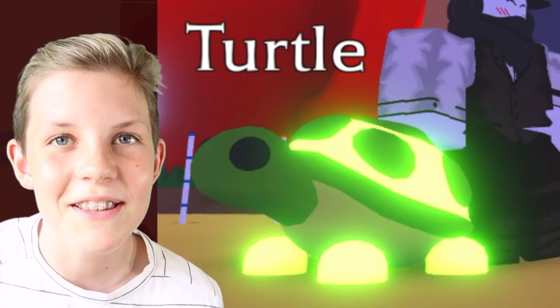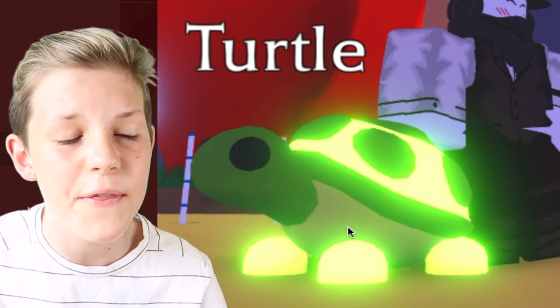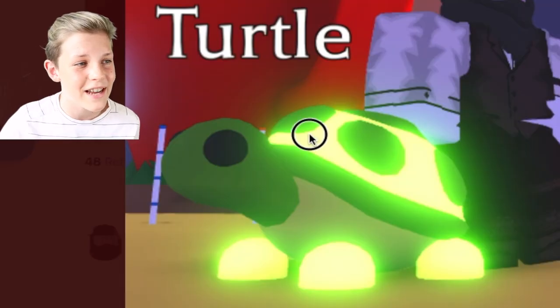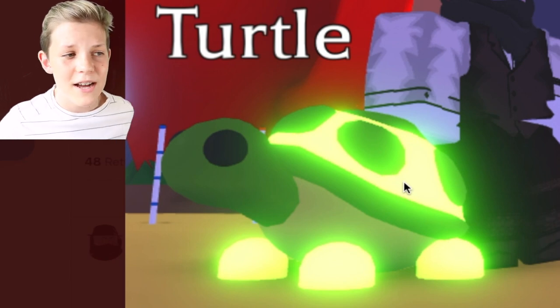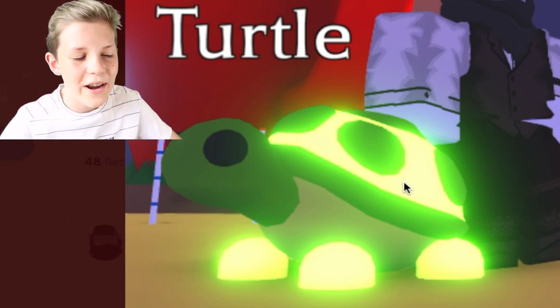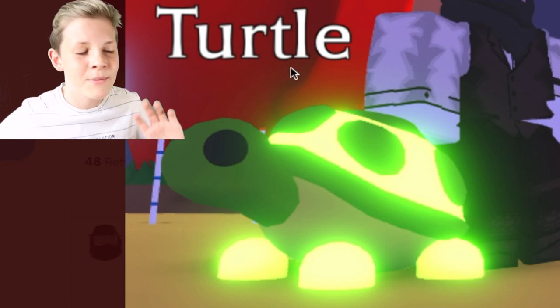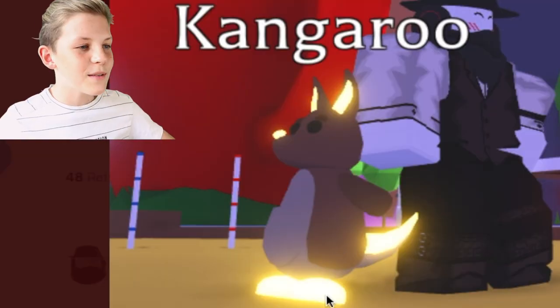Getting on to the legendaries, we have the turtle, which I was a bit surprised about. I thought they would do the spots and underbelly as neon, but they did the complete opposite — they did the feet and what's around the spots on the shell. The fluorescent green really pops out the dark green and makes it look really nice. I like the balance between the colors, this is really cool.